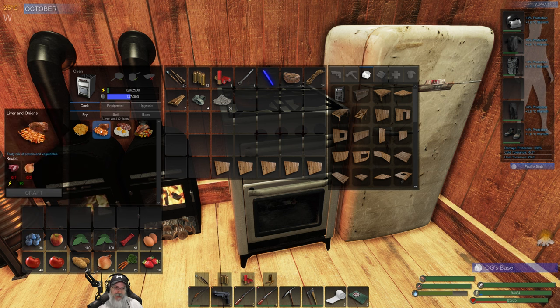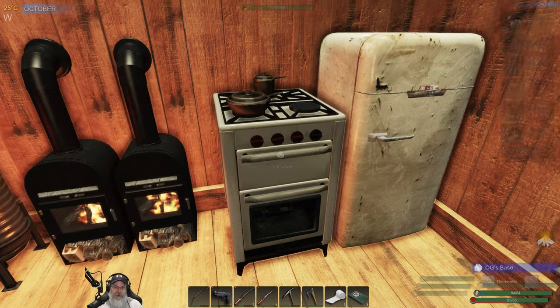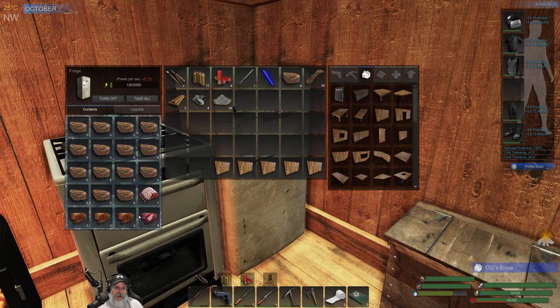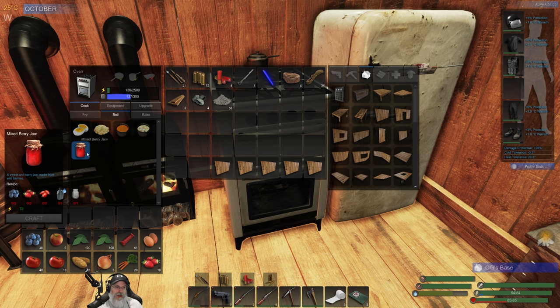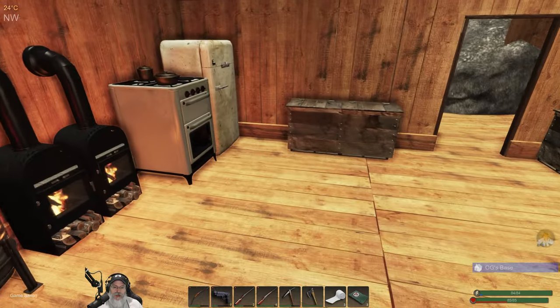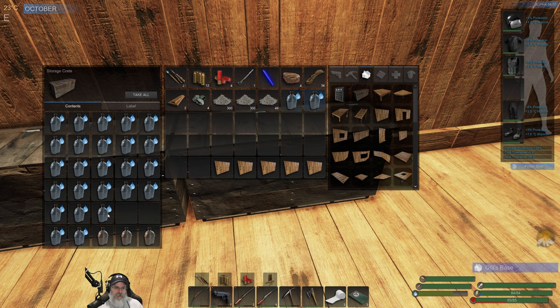I'm going to split this in half and start growing onions more frequently now that we can make this, because this is some damn good food. Between the liver and onions and the tomato soup — we can make a bunch of that now, though I'll have to sacrifice a stack of meat. I have over a stack and a half of tomatoes because I've just been growing those like crazy. I'm curious to try the jam out too with blueberries, strawberries, and rose hips in winter.